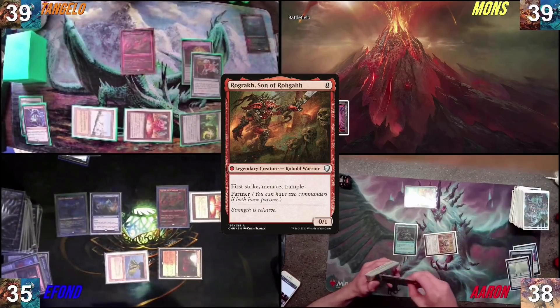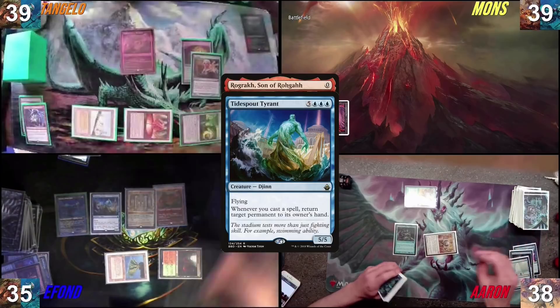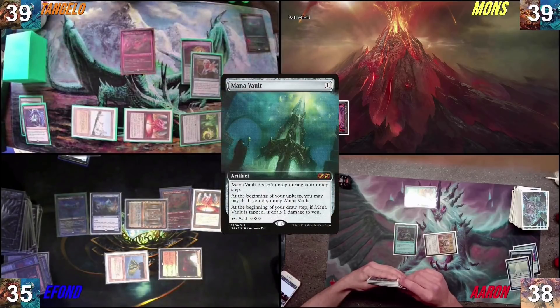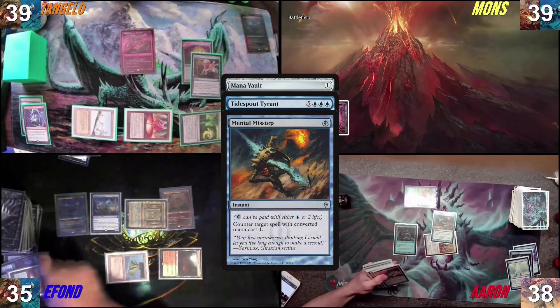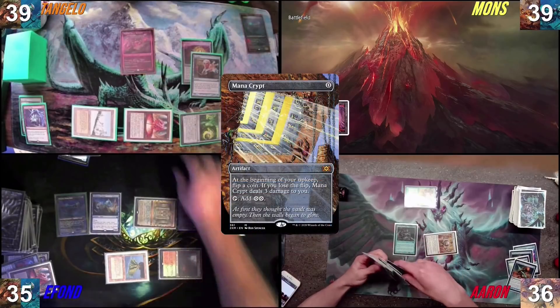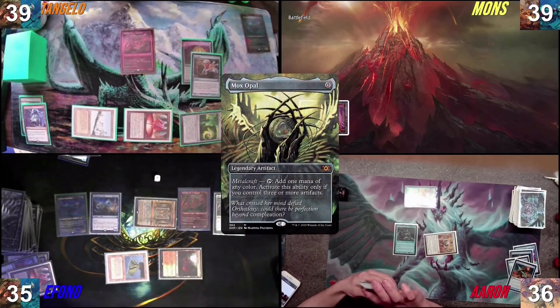You're going to have another draw after that and then you'll probably be done. I'm going to play the Mana Crypt, bouncing the Mana Vault — you can draw off that one. I'm going to tap the Mana Crypt and play the Mana Vault, bouncing the Mana Crypt, paying one for the Study. In response to the Mana Vault, I'm going to pay two life — Mental Misstep. Mana Crypt will bounce my hand still. I'll play Mana Crypt, bouncing the Mox Opal — you can draw off that one. I'll float two mana, cast Mox Opal, paying one for that. I would like to make infinite mana, paying for the Rhystic each time — infinite of every color and colorless.